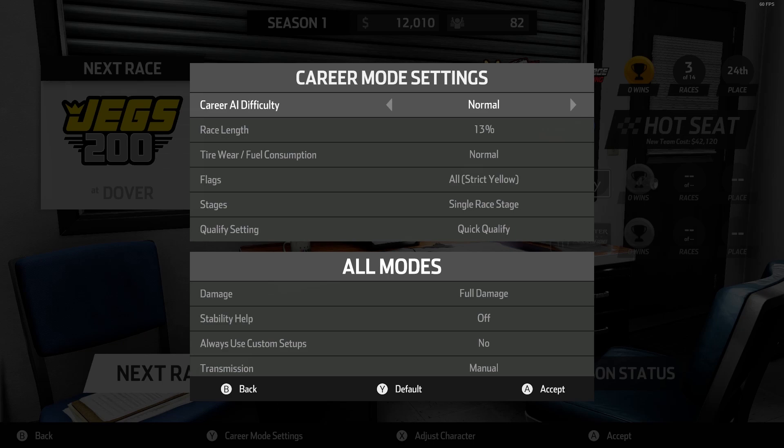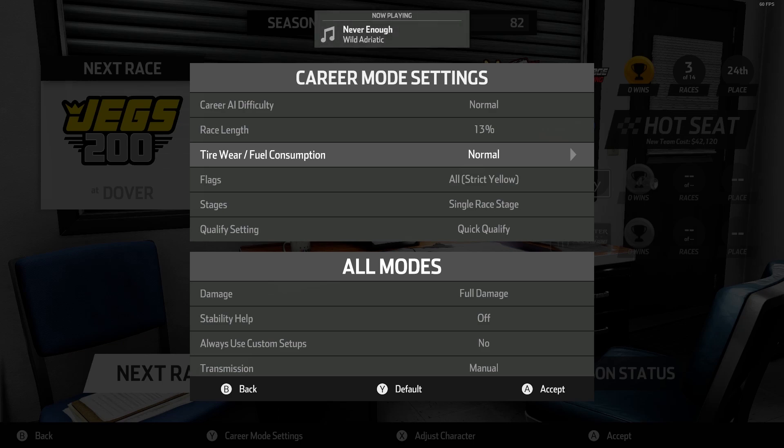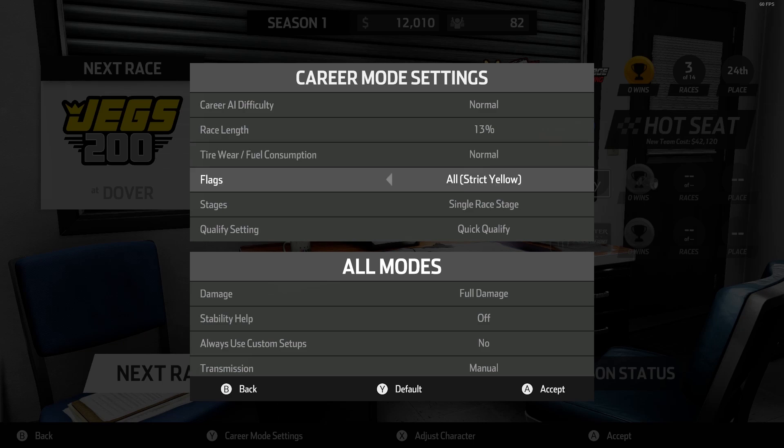I also found out the reason I had a pit stop — I had fuel and tire wear at 4x. But the only thing that does is make you take a pit stop; tire wear doesn't actually do anything. So I'm just going to turn that to normal. Let me know if you want me to turn that back up, but here's what I've got — everything is set. We're gonna roll with that.